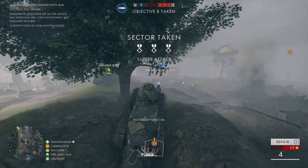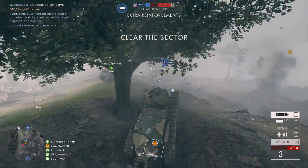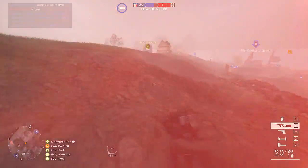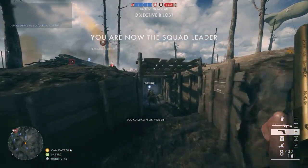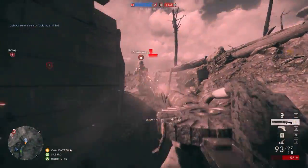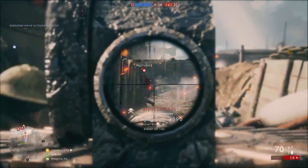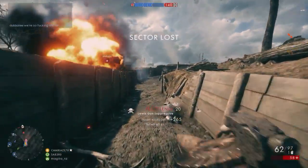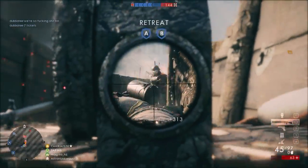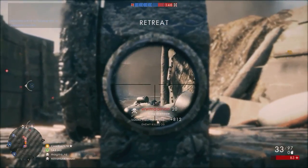A big difference between Operations and Rush, however, is that once the attackers control one of the capture points, they also gain a spawn point that gets them back into the action a lot quicker, which tends to speed up the action and make the battle for the final capture point of a sector just that much more intense. Another interesting dynamic is that the defenders can also recapture taken capture points, which can set up the game for a nice tug of war.